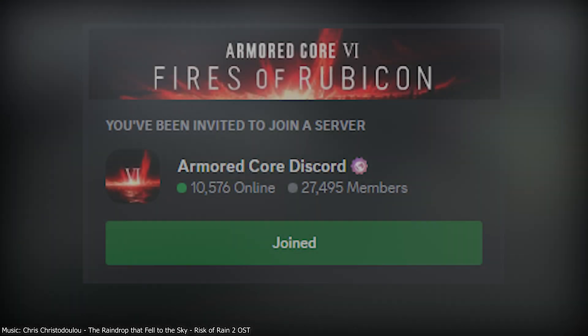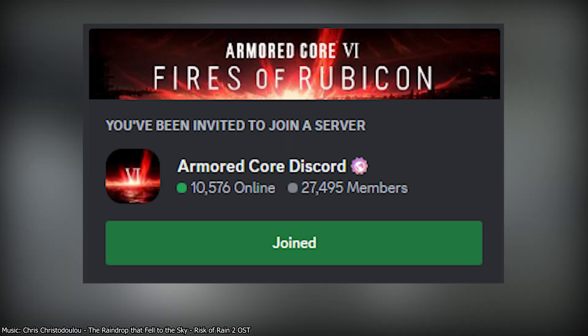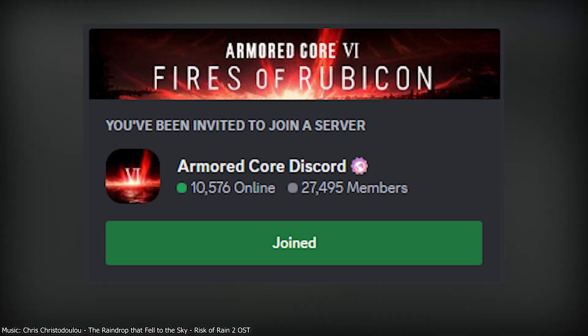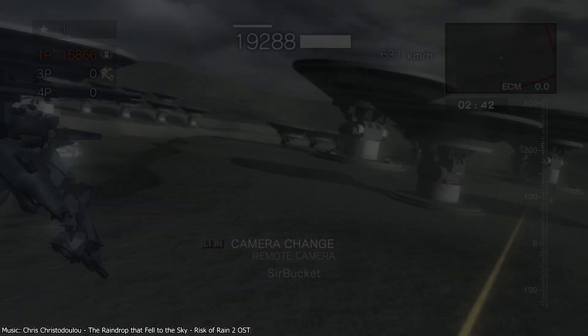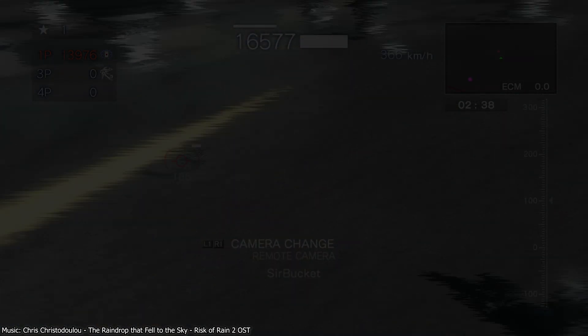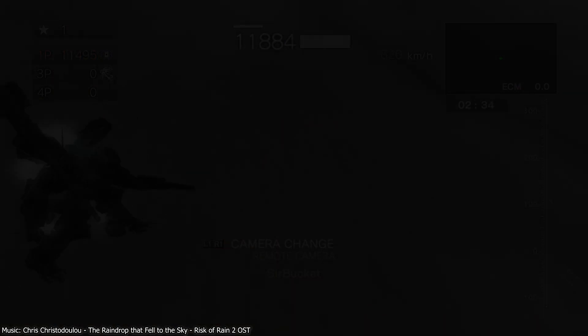If you'd like to find people to play with, the best place to do it is the Armored Core Discord. There's fairly consistent games of PvP that get played there on the daily, and if you'd like to play, you can ping that at PCFA role in the 4th Gen channel and someone will probably respond. With all that, thanks, sub, like, and please play the game's PvP — we really need some more players. I'll see you next time.